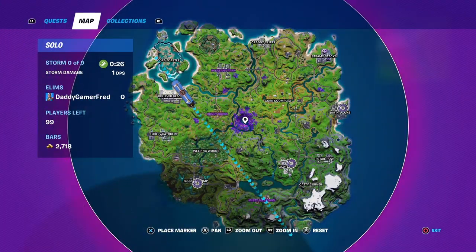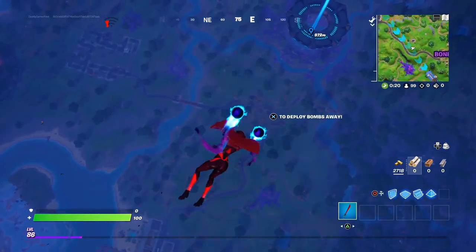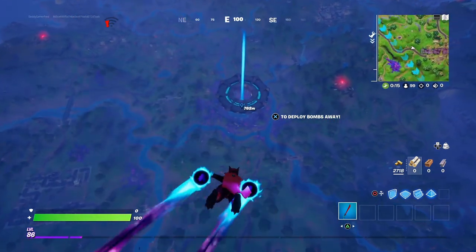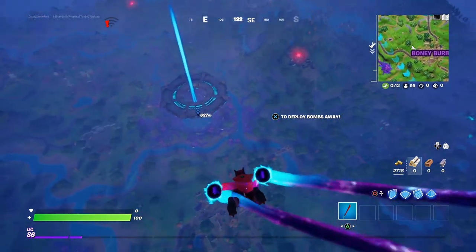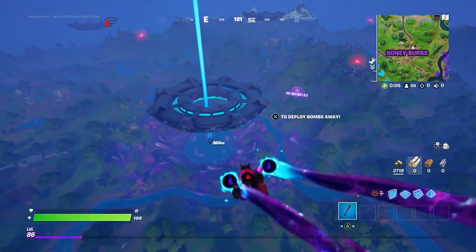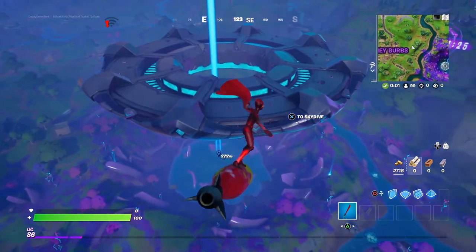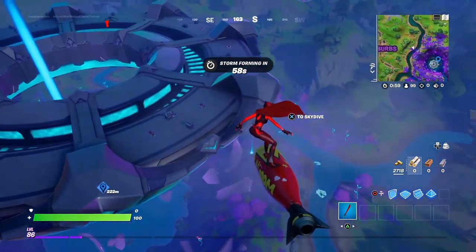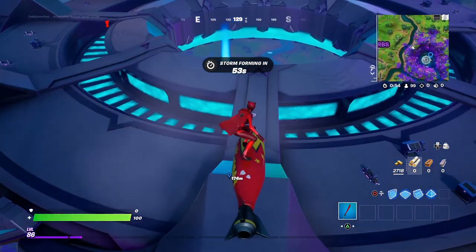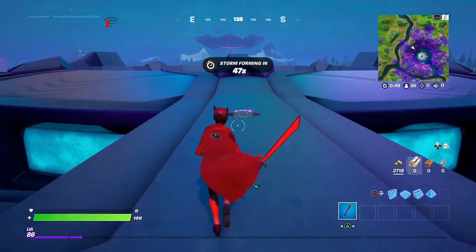Let's jump into the party UFO and see if we don't get bombarded by other players. We need to find the hologram pad on this UFO — we should see other players doing this challenge as well, so hopefully they're friendly. I'm looking for it — I think it might be one of those jump pads. I can see a hologram over there.